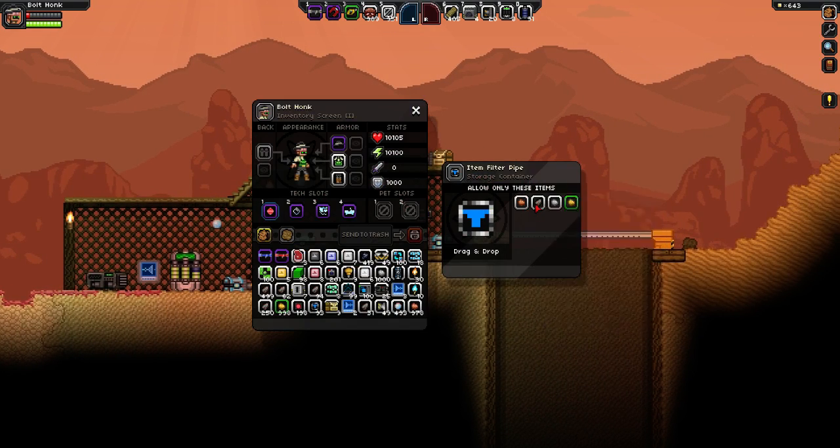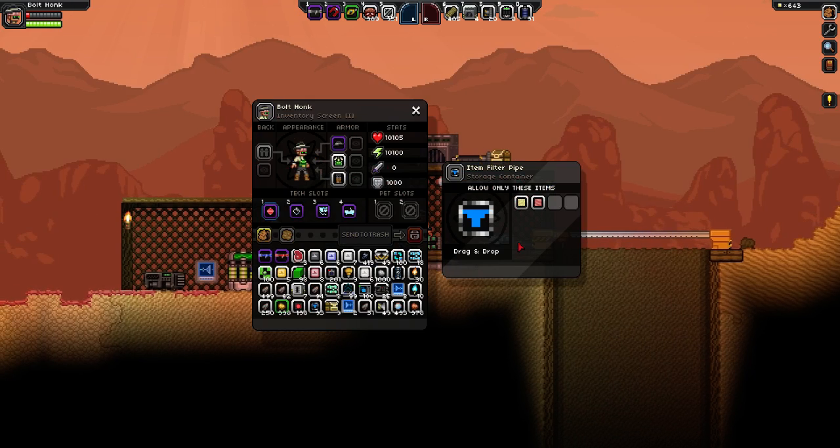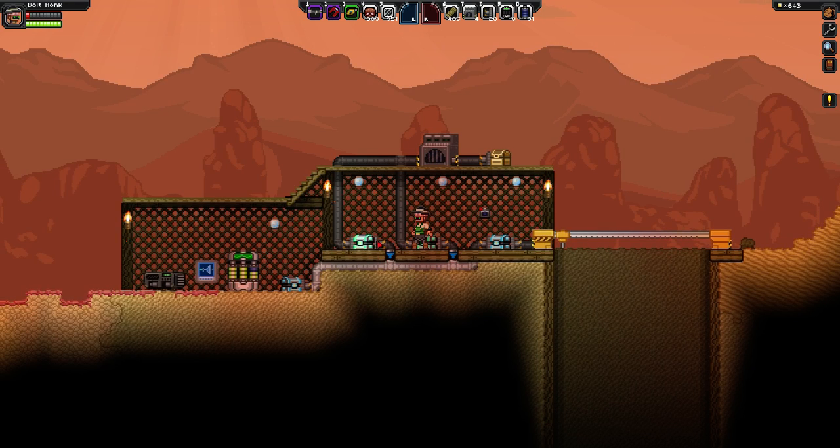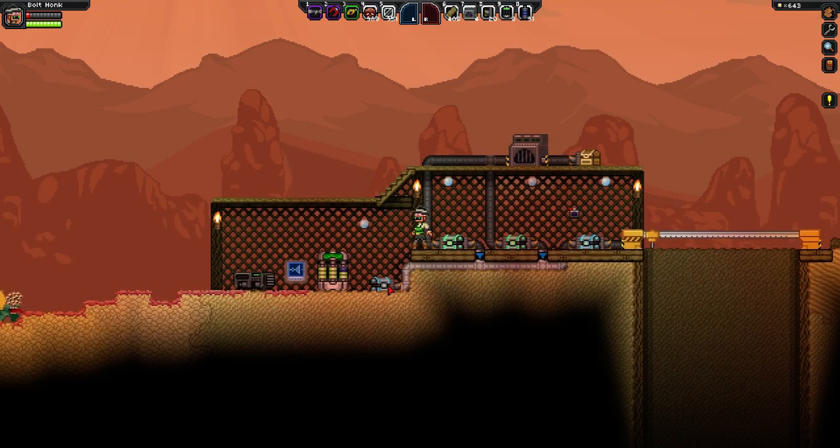This filter has only ores in it, so any of the ores should be placed in this chest. And this filter has only sand in it, so sand should be placed in this chest. Anything that doesn't match either of those filters will go all the way through to this junk chest.